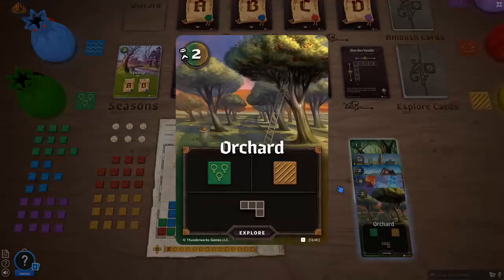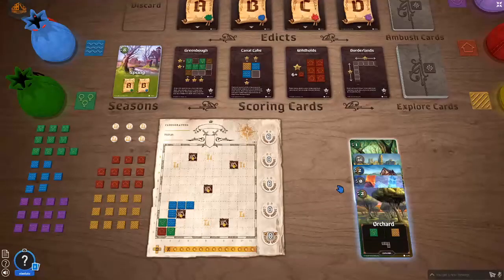Card number four, the Orc card: Trees and Farmlands. Now it gets tricky. Do I want more trees so that I can score scoring card A? Or do I want the farmland, which I need to even score the water space? I think I'll go with the orc card with the farmland. Like this — because then one, two, three, four, five — at least I get five points for scoring card B.